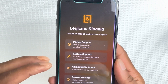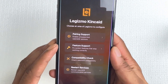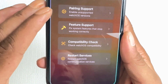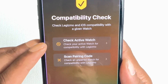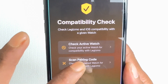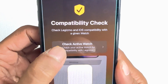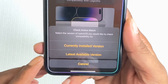Once you open Gizmo, it will walk you through the setup process. You'll get a screen where you can choose Pairing, Sport Future, Compatibility Check, and Restore Service. If you click Compatibility Check, you have two options: Check Active Watch or Scan Pair Code. Tapping Pair Code brings up a magnifying glass so you can bring your watch close to pair it. Check Active Watch shows your currently installed version and the last available version.